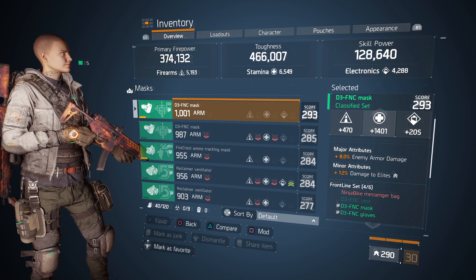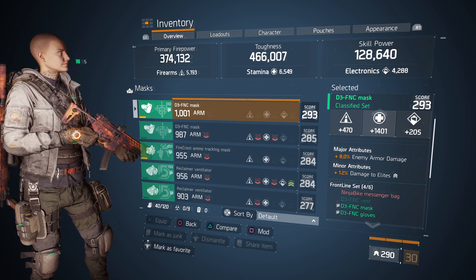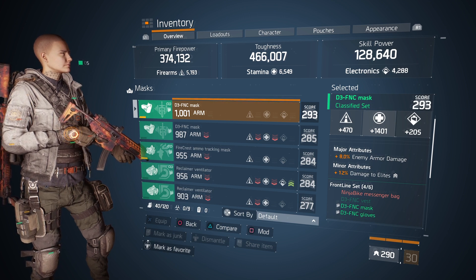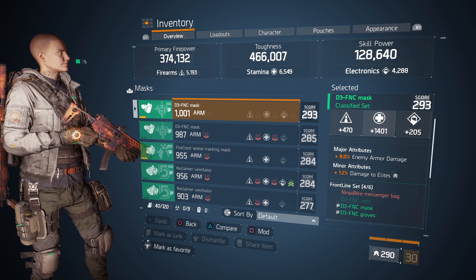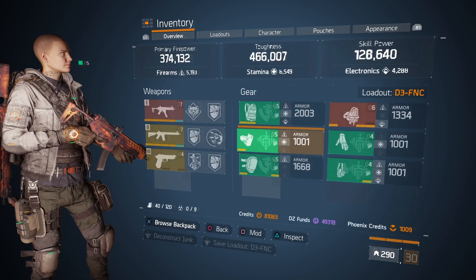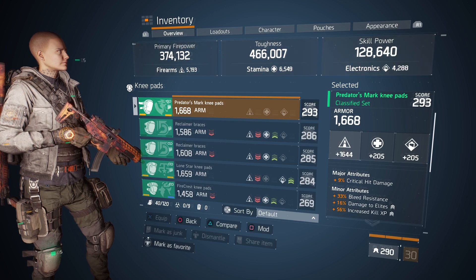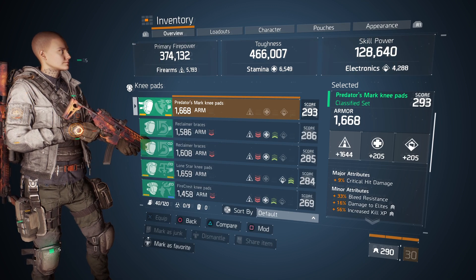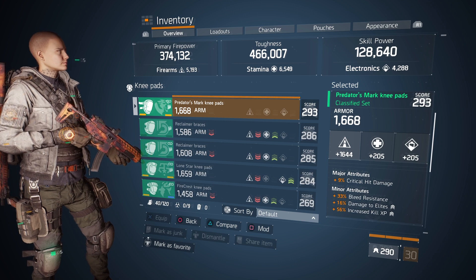You can change your minor and major attributes on your pieces to whatever works for you. Because this is a damage build, I go for as much damage as possible — damage to elites and armor damage. Some slots end up with increased kill XP if that's the best available option for that slot.